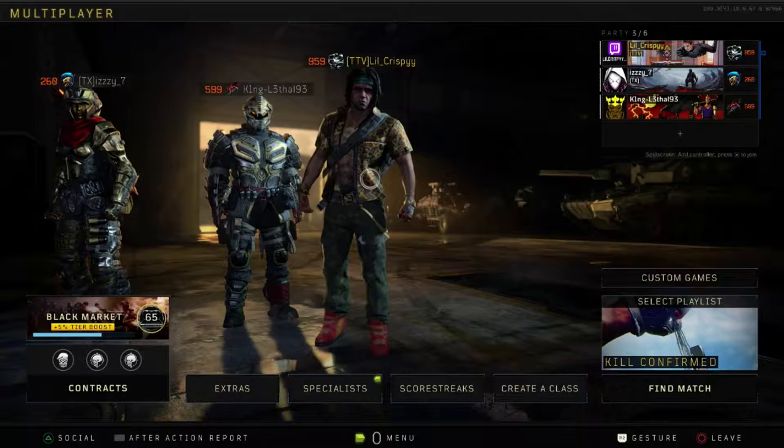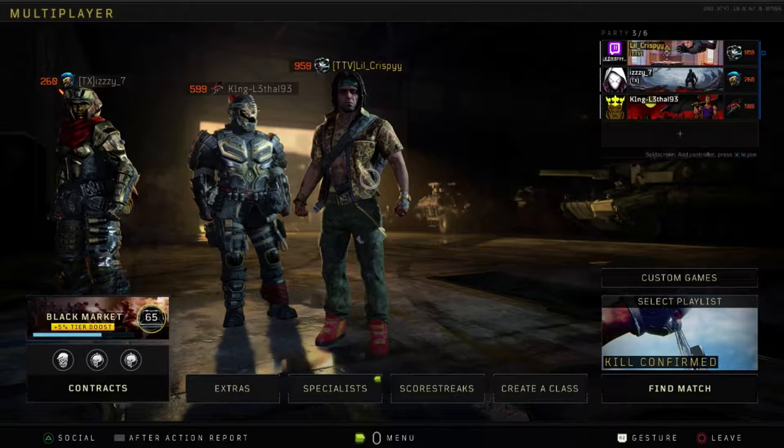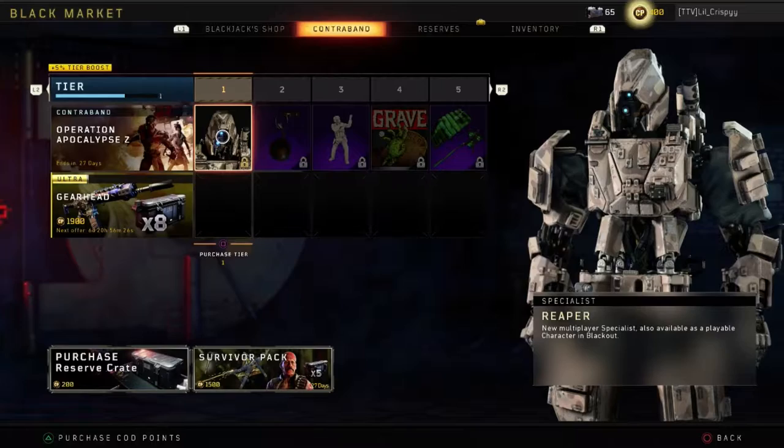Yo, what is going on guys? It's your boy Little Crispy, back at it again with another Call of Duty Black Ops 4 video. In today's video, I'm going to be showing you guys the new black market for Operation Apocalypse Z. I'm going to be showing you all the tiers from tier 1 all the way up to tier 50, and we're going to see if there's anything good in this new black market. So hopefully you guys are ready, and let's get into it.